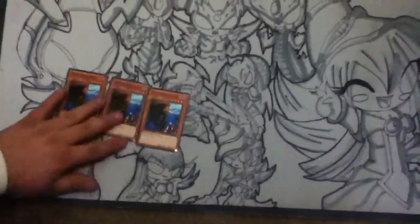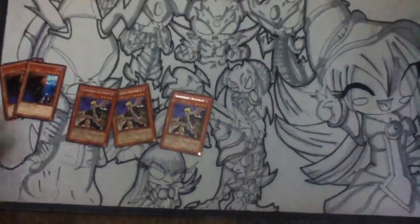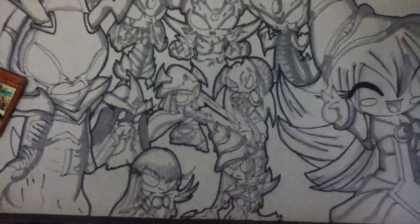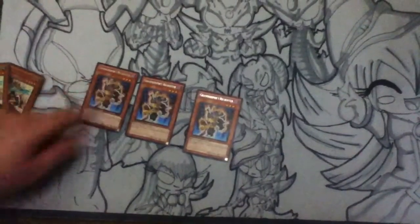Starting off we have three Spies — as they say, you can summon more Greykeepers faster. Three Descendants, one of the main engines in the Greykeeper deck. Three Commandons, so you can have more of your Necrovalleys. Some people run two, but I think having three is better, especially in tight situations. Three Recruiters, another main staple in Greykeeper decks.